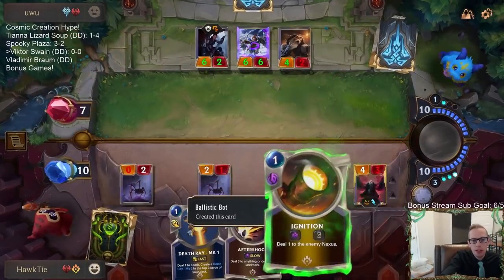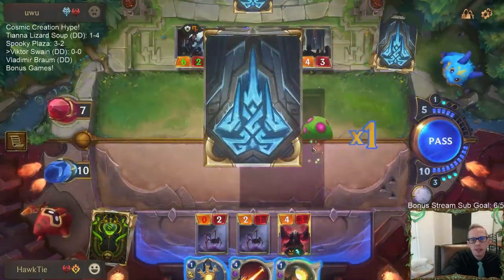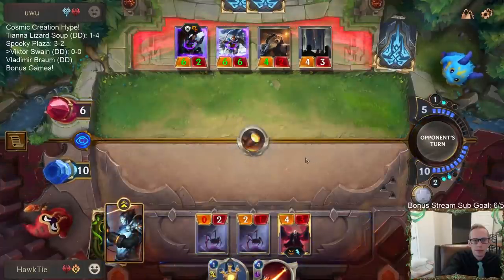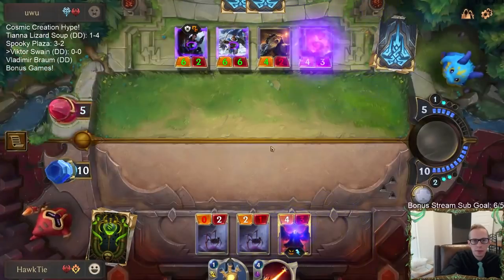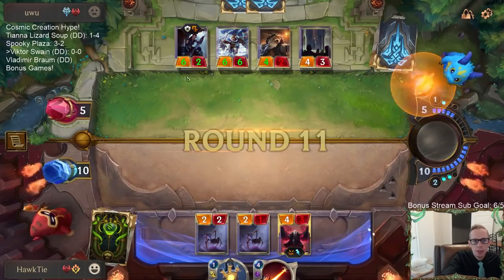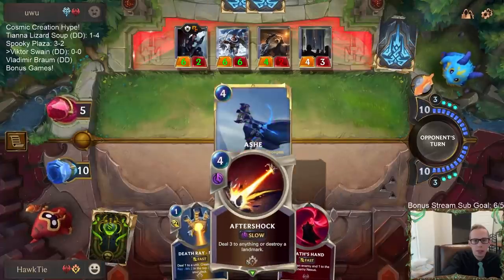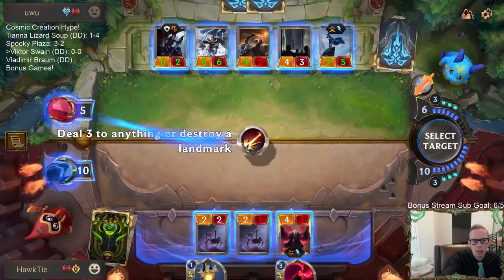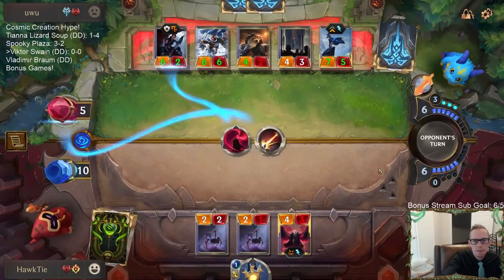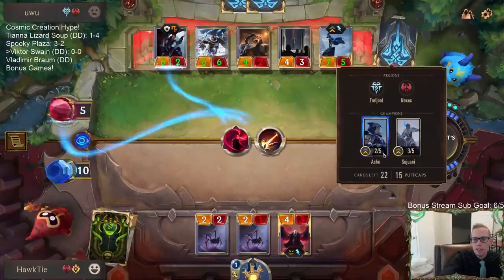If this would have dealt damage, that would have been four and then five and then eight which would put them down to one. Draw some Puff Caps! I don't know if I want to create an MK2 - MK2 would take down the Glory Seeker. Cool, that takes down Glory Seeker. Put them down to one, and it also stunned the Ash. They're at one with all these Puff Caps.